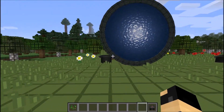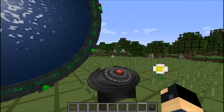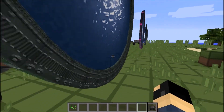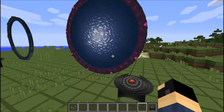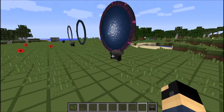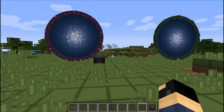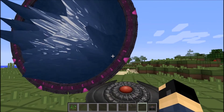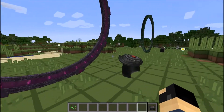I wonder if I'll die going through this one... no, okay. Oh wait - you just jump right through it! That makes sense. In Garry's Mod, if you go through a Stargate that wasn't used to dial you, you die by the event horizon - which is not enjoyable. But in this mod you just literally jump straight through the Stargate.